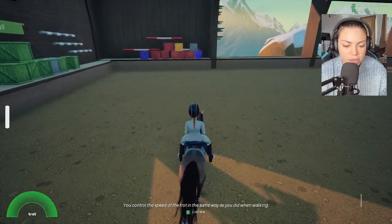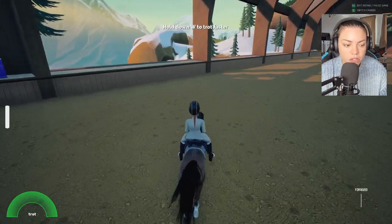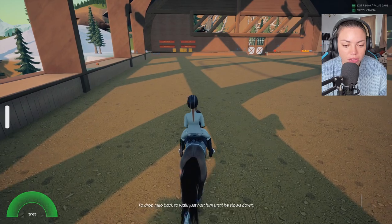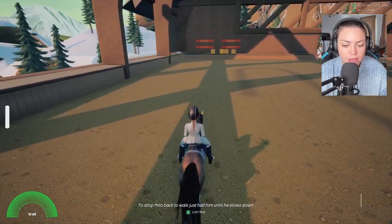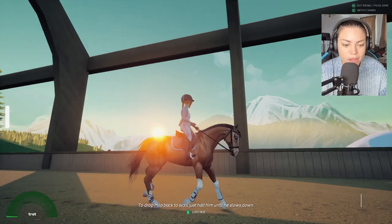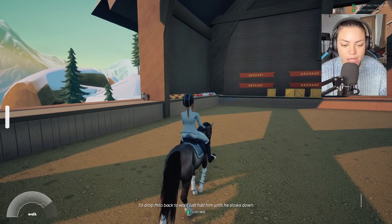You kick. I'm a bit naughty for not reading the instructions in general life. Look at the rising trot — the rising trot is beautiful. I am loving this. Control the speed of the trot in the same way as we did when walking. Hold down W to trot faster. Don't forget to use both reins and legs for turning. The faster the gait, the more you'll need both.